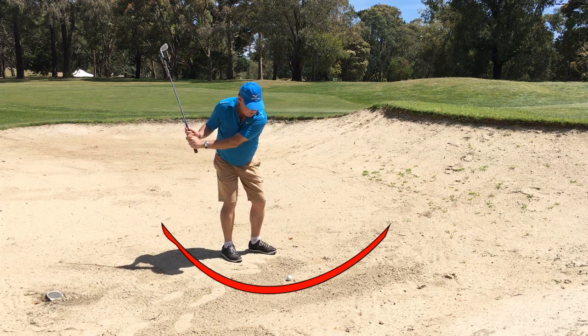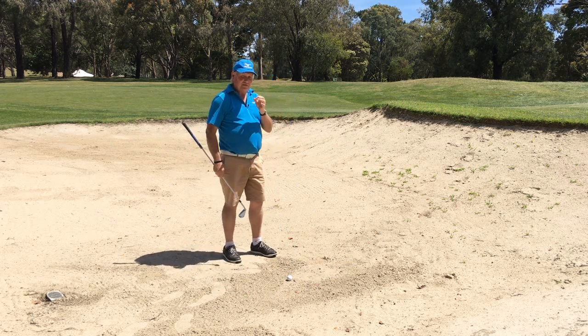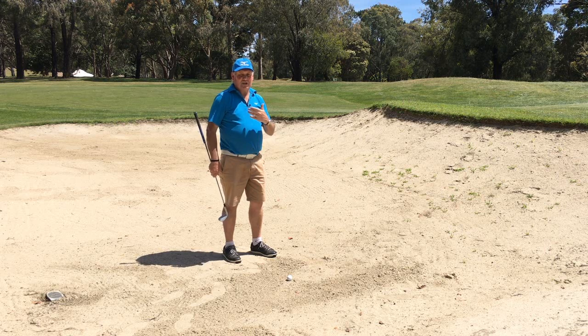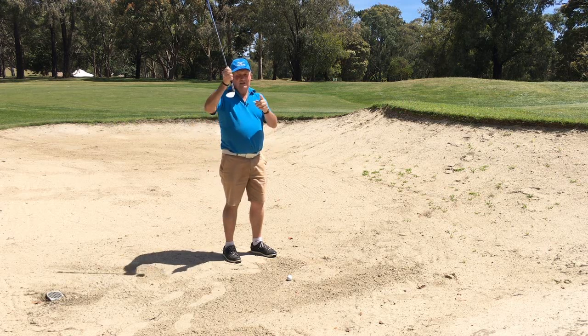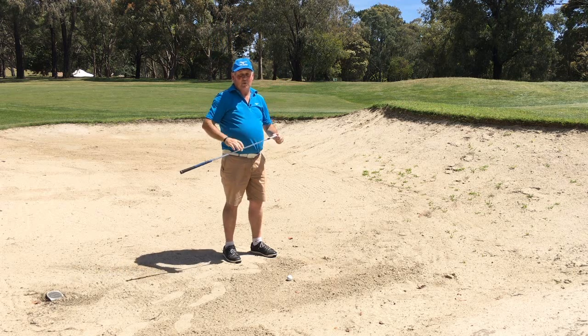I want the club low to the ground and low to the ground. So if I do mishit it, it's ever so slightly thin and I take a shallower divot. I don't really want big thick divots when I'm in the bunker. The shallower the divot, the shallower the angle of attack, the better the chances of me getting the ball out.